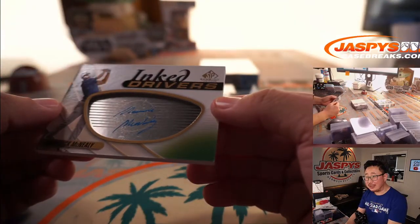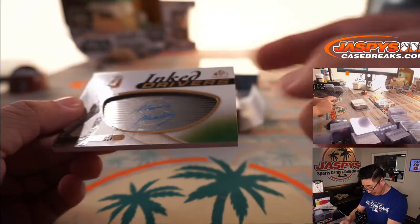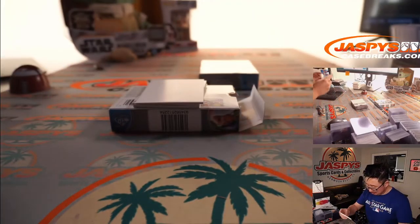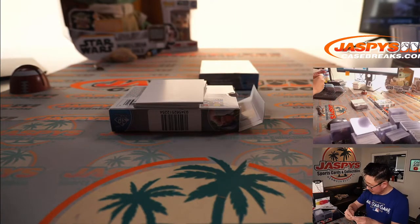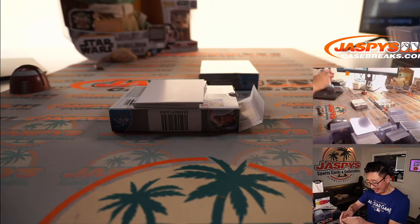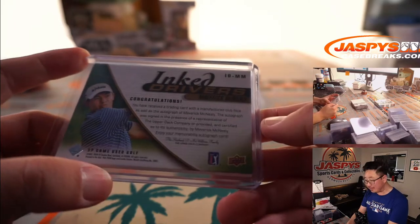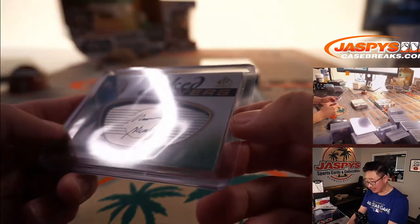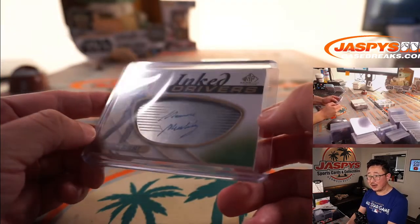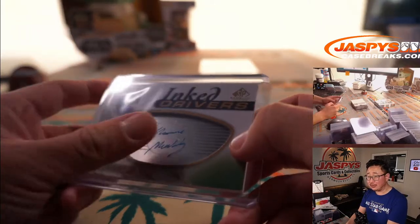Inked Drivers — that's the face of a club right there. Maverick McNeely. I'm not familiar with Maverick McNeely, but the card itself looks pretty sick. It's a manufactured club face, but what a great idea. That looks really nice. Kind of hard to catch the autograph in this lighting, but it looks sharp.